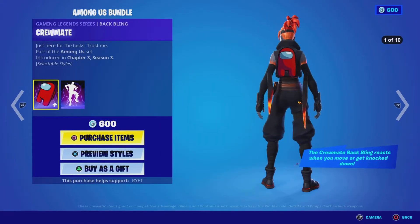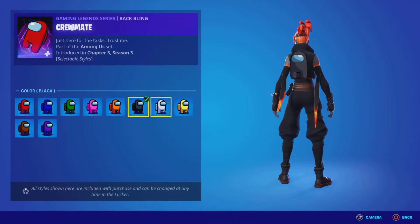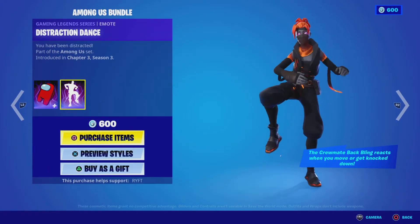We've got the Among Us bundle. We've got crewmate, so we've got red, blue, green, pink, orange, black, white, yellow, brown and purple. Getting more distraction.